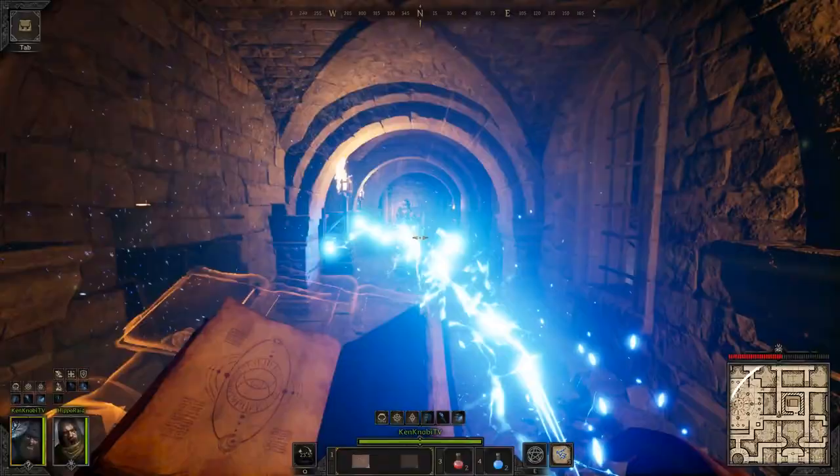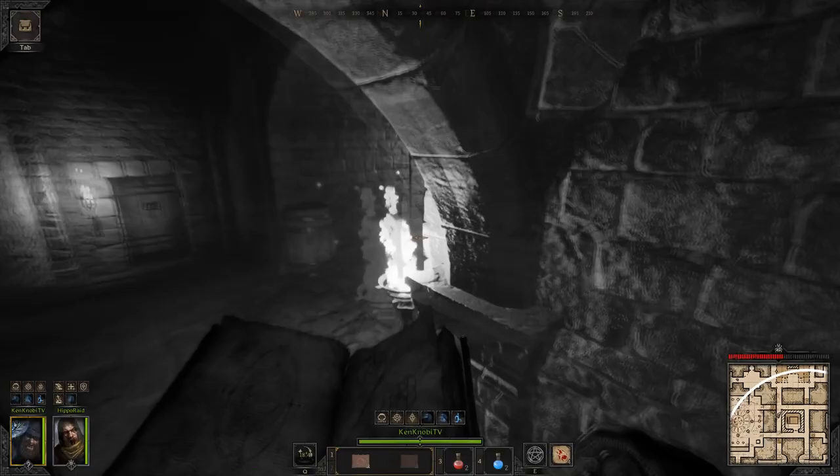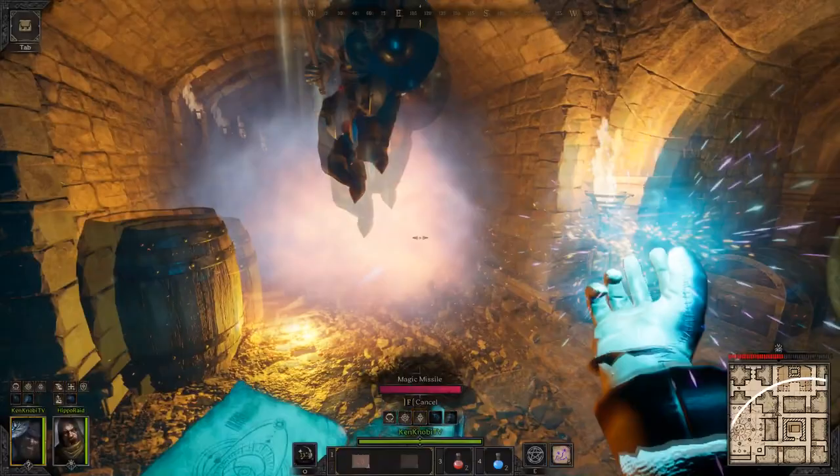Wizard is one of the most fun and satisfying classes to play in Dark and Darker, but people always ask me: Kanabi, how do you make it look so easy? When I load into raid as a wizard I get absolutely booty blasted, not only by other players but the AI as well. What are you doing that I'm not?